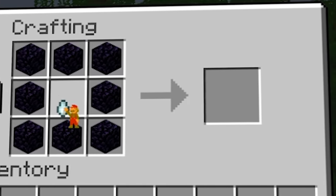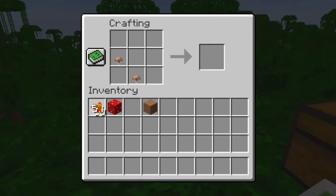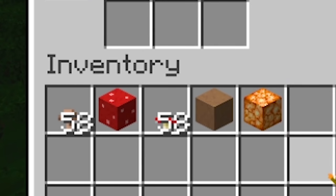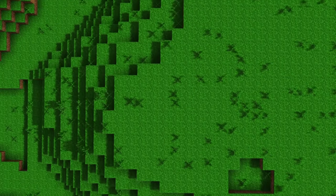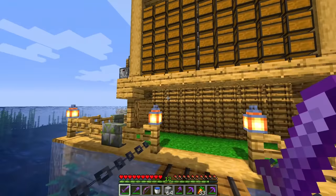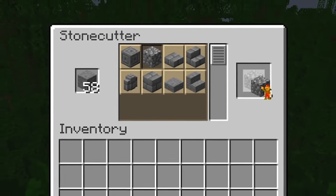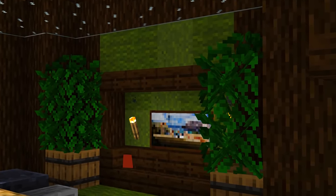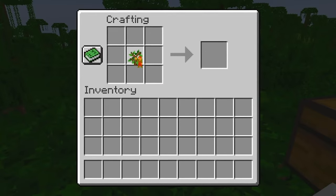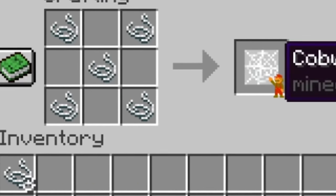Crying obsidian can be obtained by surrounding a ghast tear in obsidian. Magma blocks are now just lava-infused netherrack. With mushrooms you can make all-red and all-brown mushroom blocks, or mix the two to make mushroom stems. And if you mix a mushroom stem with glowstone, you get shroomlight — and since mushrooms and glowstone are now renewable resources, that means you can make shroomlight farms. Grass is a widely used block in Minecraft, though needing silk touch to get it is a bit much, so now you can just mix dirt with moss carpet. You can also add cobblestone to stone's stonecutter menu, smelt concrete back into powder, craft bells, turn oak saplings into dead bushes, reverse wool into string, and turn string into cobwebs — making cobwebs a renewable resource.